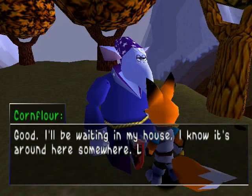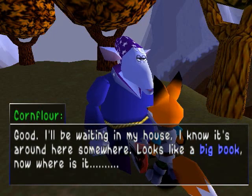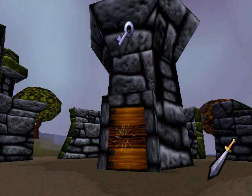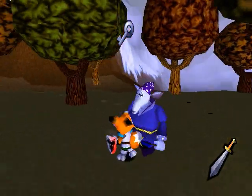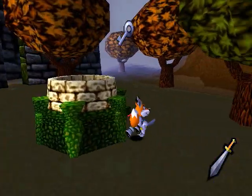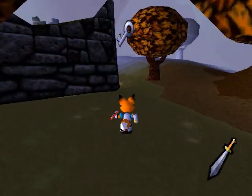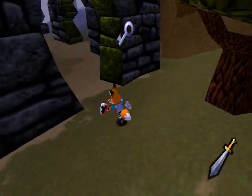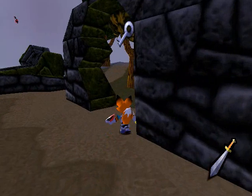I'll be waiting at my house. I know it's around here somewhere. Looks like a big book. Now where is it? Okay, so that must be where I need to go. And I did see Cornflower's house — it was basically that big-ass book that we just decided not to go in. I'll go in the castle later, but for now let's check out the book. Or the house.